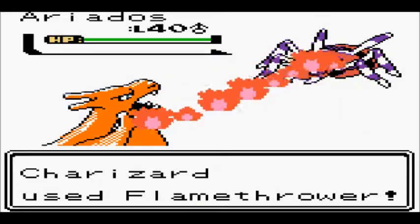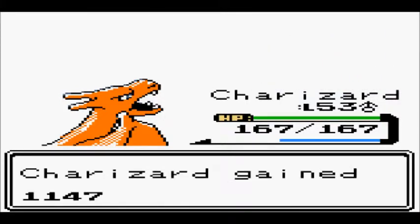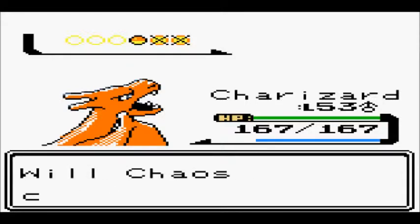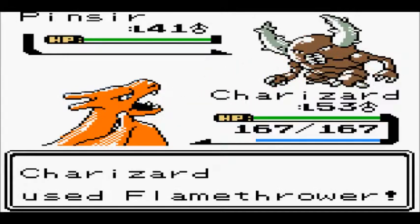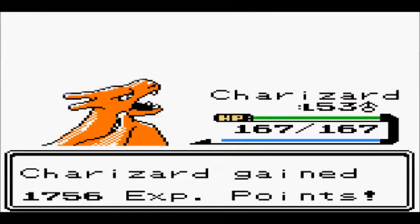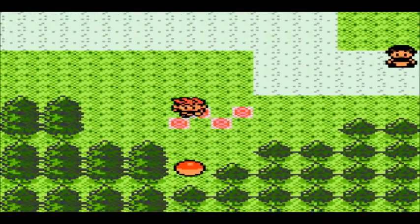I wish I had Charizardite Y so I could Mega Evolve into Mega Charizard Y. Mega Charizard Y is very powerful — with Drought and its special attack boost, it's ridiculous. I love using it in Y. Mega Charizard X is good too, but personally my favorite right now is Y. Pinsir got a Mega Evolution — not the greatest looking, but it's Bug Flying now. Mega Scizor, now that's a good Mega Evolution; it's still Bug Steel. Gyarados becomes Water Dark, which isn't a great type combination either.